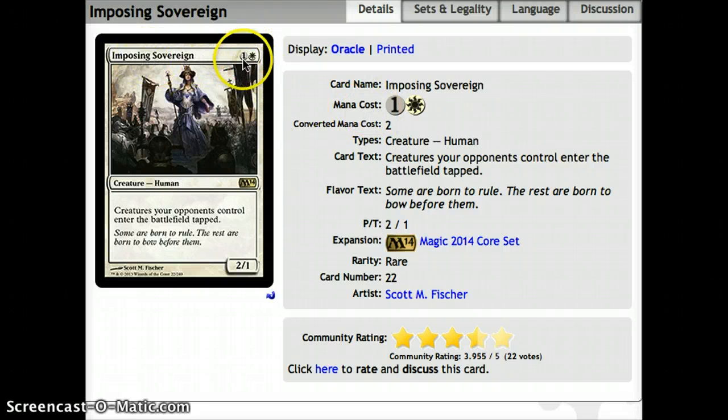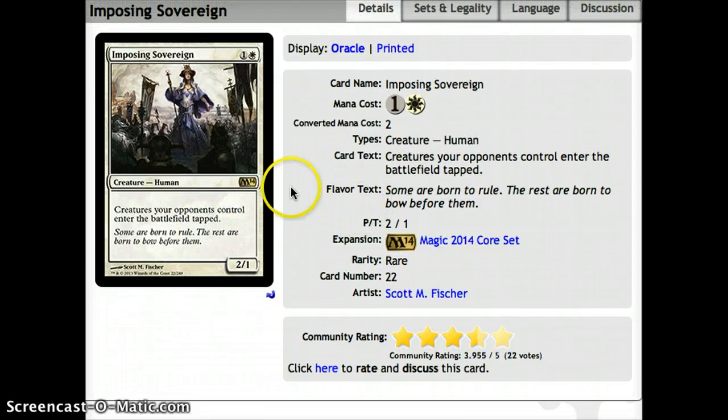Number 2, we have Imposing Sovereign — 1 and a white for a 2-1. Creatures your opponents control enter the battlefield tapped. Definitely a really good card against aggro builds, usually red-green or red-white. It totally kills their aggressive abilities, since red-white has a lot of small hasty guys that get in. Usually they can play a ton of creatures in a turn, but with this they'll all enter tapped, and it keeps them from blocking your guys as well. I think he could definitely go in a 360, 450, or 540 cube.